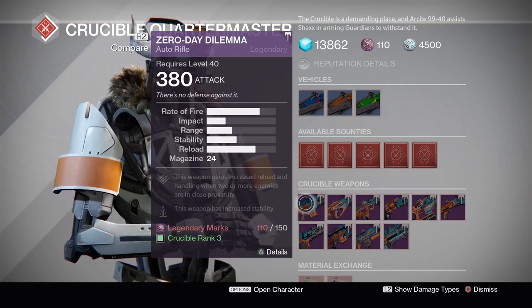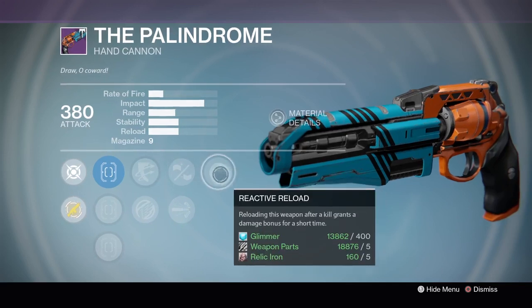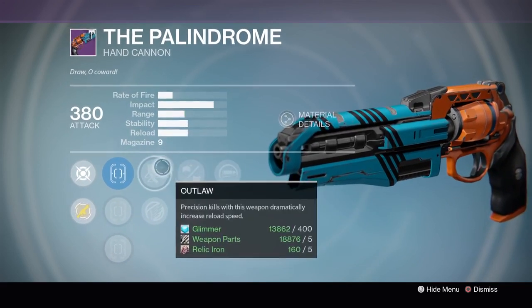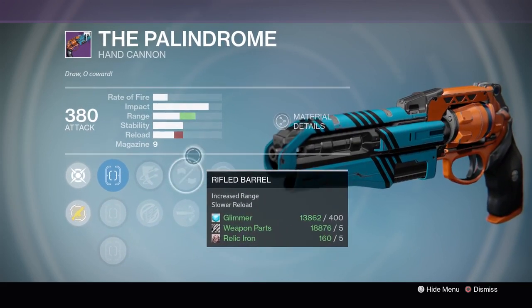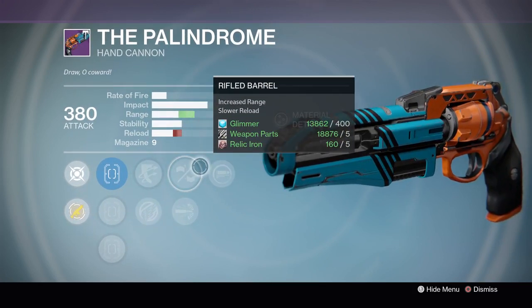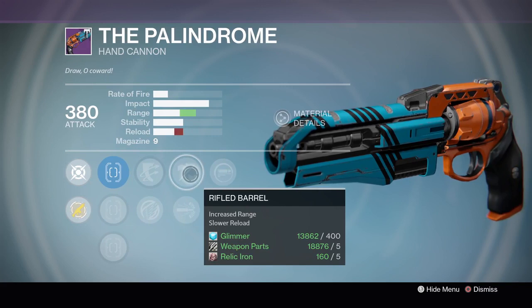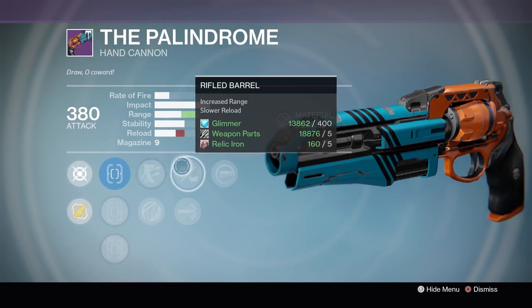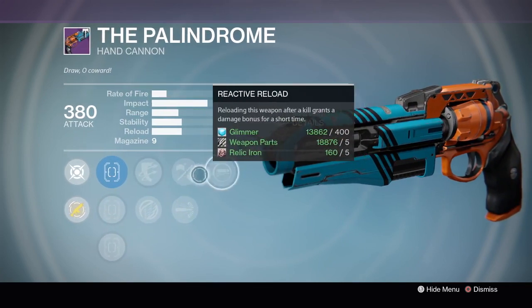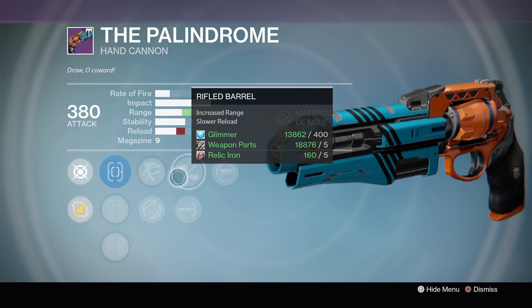A lot of people are talking about the Palindrome hand cannon, saying it's amazing because it has Outlaw, Reactive Reload, Rifled Barrel, and Icarus. Rifled Barrel is the standard litmus test for a good hand cannon of this archetype. However, with the current range decrease to hand cannons, I think you really need Rifled AND Rangefinder. The Palindrome that was for sale previously I personally think was better. This one is usable, but with that range decrease I don't think it will be as powerful.